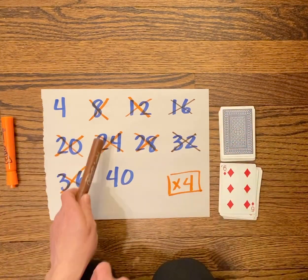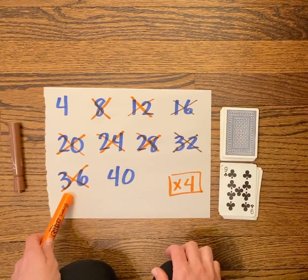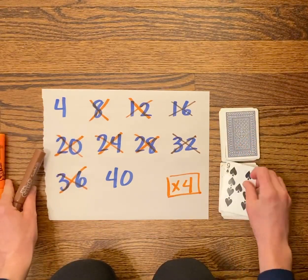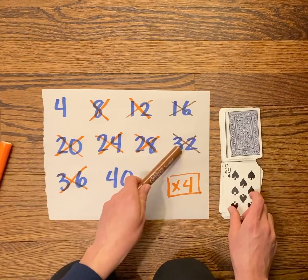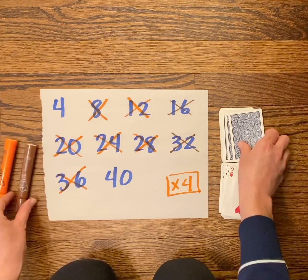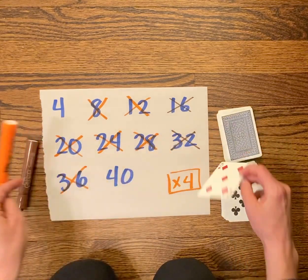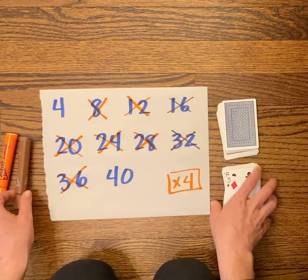Six times four — already taken. Nine times four — already taken. Five times four, nine times four, eight times four — all taken. Two times four taken, four times four already gone, eight times four also gone. Oh my goodness, we're getting all repeat numbers!